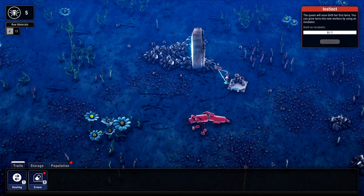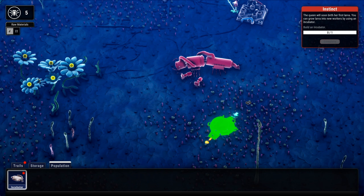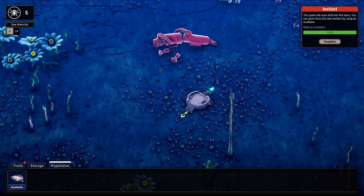At any time you can press the spacebar to pause the game. The queen will soon birth her first larva. You can grow larva into new workers by using an incubator — so build the incubator. We got a new building in our hotbar. Again, one click to place and then we can rotate. And that was built out of the scrap iron we've been collecting. That one's completed.